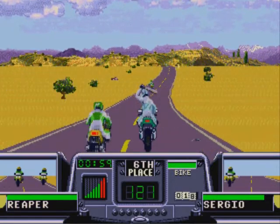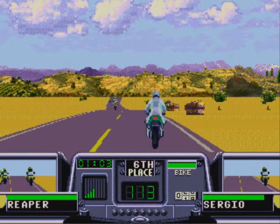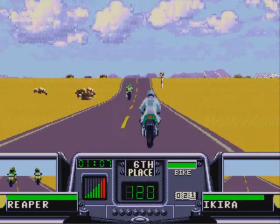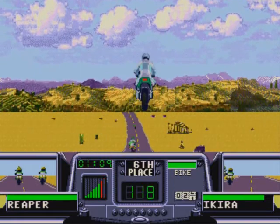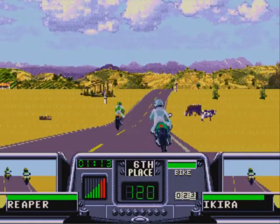You can grab your enemies' weapons by simply punching as they attack — you'll rip the weapon from their hands and are able to use it against them. You can cycle through all your weapons and switch to your fists to stockpile them. However, after every race your opponents get their stuff back, but don't worry — you still keep what you obtained.